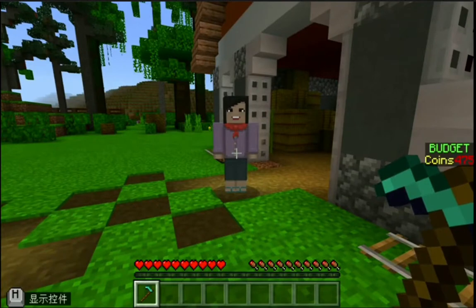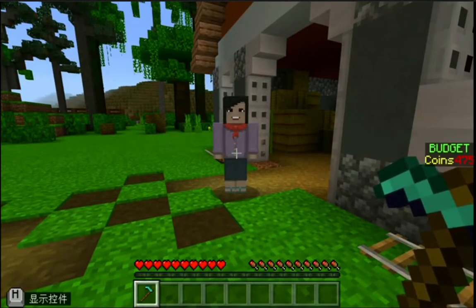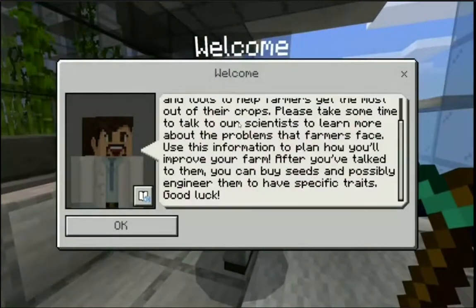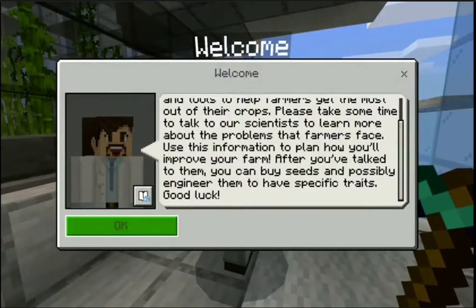Then, the first thing to do is to till the soil, and we can do it faster if every member starts tilling together. Afterward, we need to consider buying either genetically engineered seeds that have special traits or normal seeds for planting.